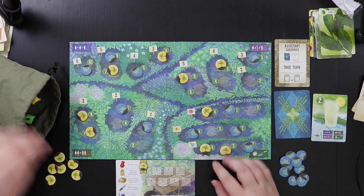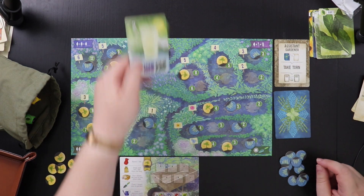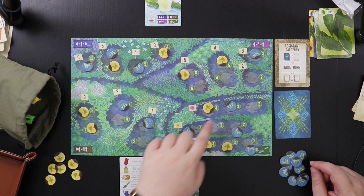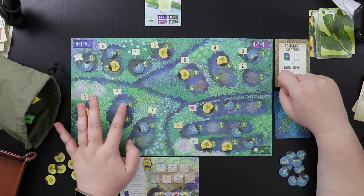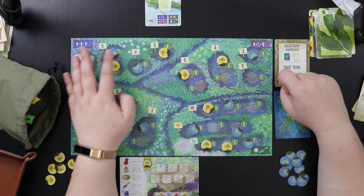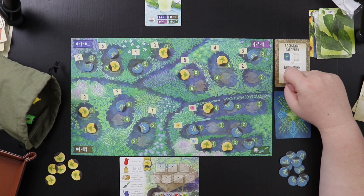Let's count up our points and see how we did. Our rival got two for the lemonade, plus two, two — so that's six, ten, thirteen, sixteen, nineteen, twenty-five, thirty, thirty-nine, fifty-one. Let's see what I got — I don't think I got fifty-one, but we tried.